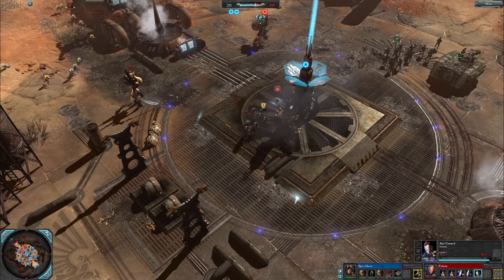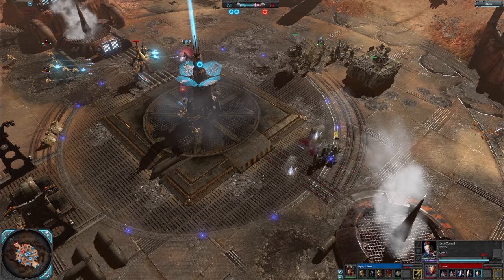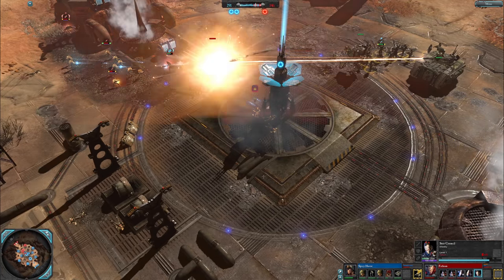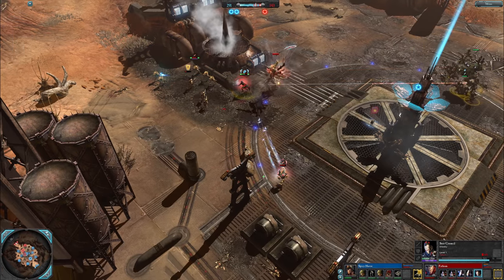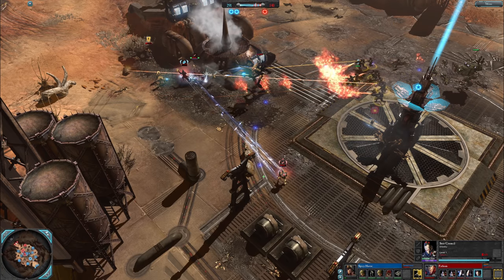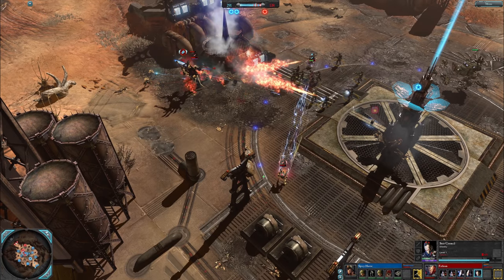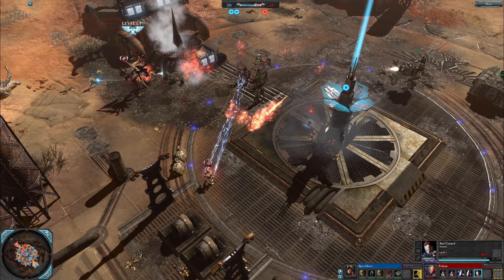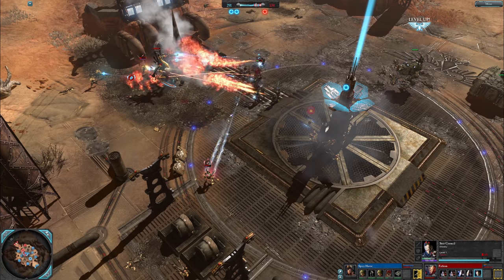Frag missiles trying to hit stuff. Where is the Warp Spider right now — back near his own VP. Demon Russ on the way for Spicy Havoc. There's the heavy gauge again — Wraithguard on him, taking missile hits. I think the Lord Commissar's done for here. Maybe if they retreated immediately when the heavy gauge was used, maybe they would have gotten away.